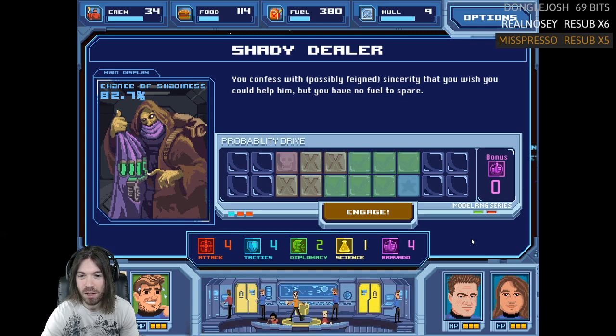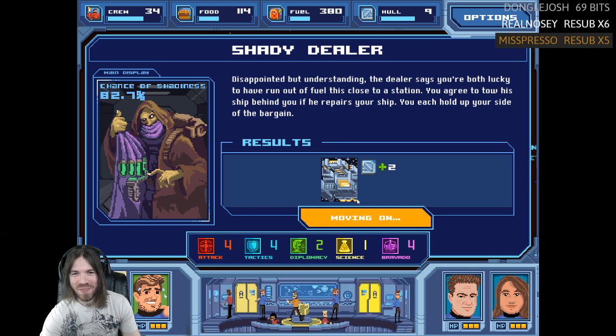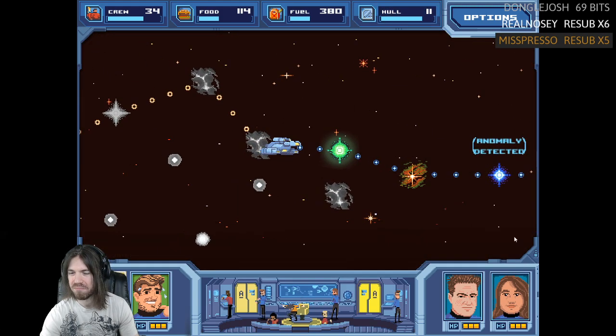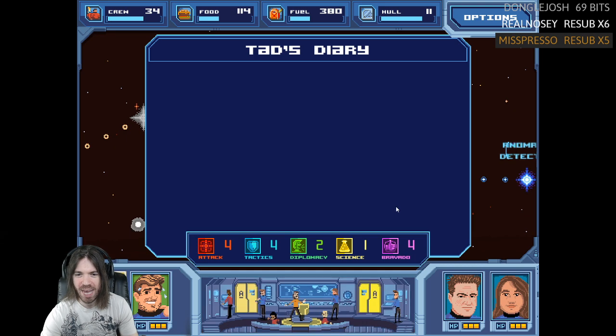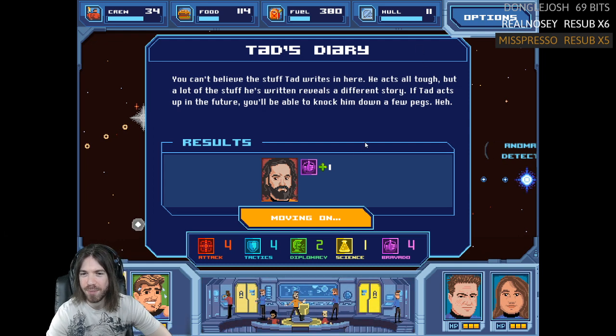Oh, the probability drive — it's an unknowable spinner! While finishing a meal in the cafeteria, you spy a book under one of the tables — it appears to be Tad's private journal. You probably should return it, but Tad is infamous for being kind of a jerk. You can't believe the stuff Tad writes — he acts all tough but a lot of it reveals a different story. If Tad acts up in the future, you'll be able to knock him down a few pegs.